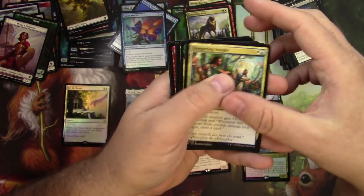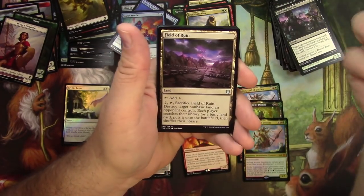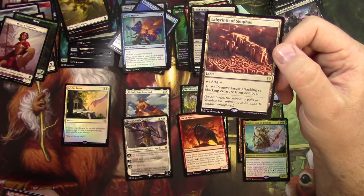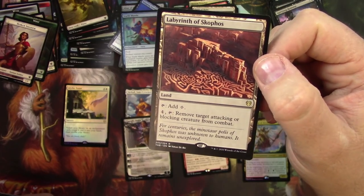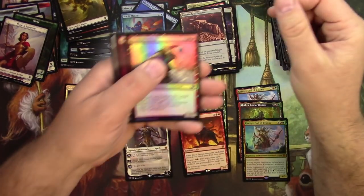Staggering Insight. Eutropia the Twice-Favored. Field of Ruin — we'll pull that one. And a Labyrinth of Skophos — it's basically a Maze of Ith that costs 4 to remove a target attacking or blocking creature from combat. Cool art though — man, I would get lost in there.